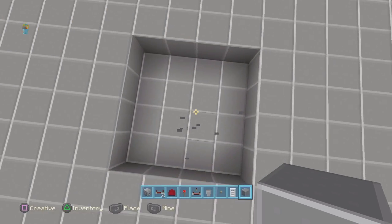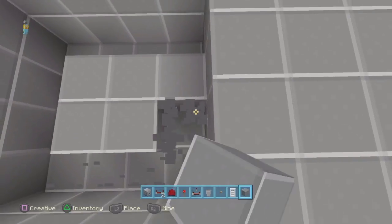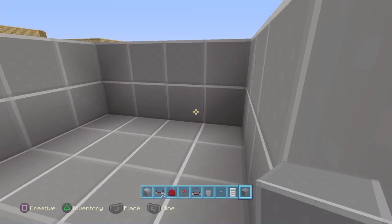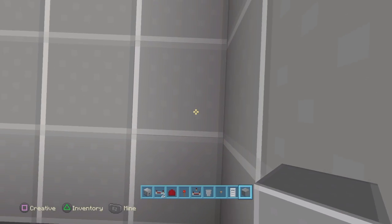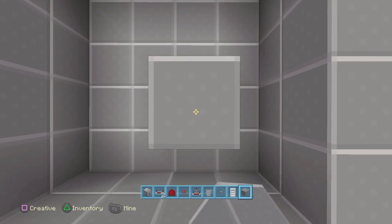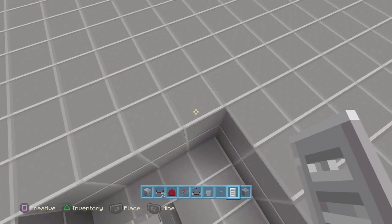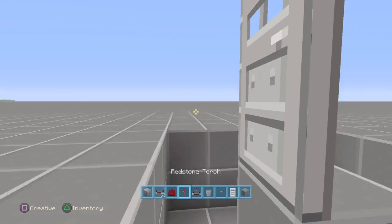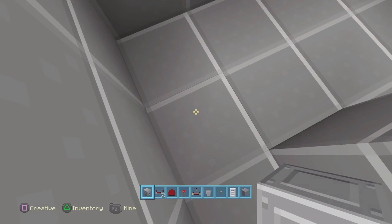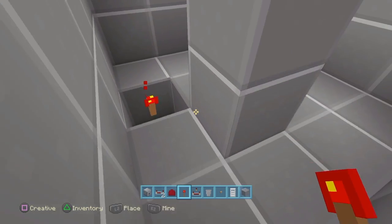Once you've got it looking like this, you want to dig it one more layer down. Once you've done that, go to the front. Go two blocks ahead and then one block to the left, two blocks up, and place an iron door facing the left. Then come down to the top block here, destroy it, and place a redstone torch right there.